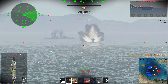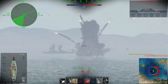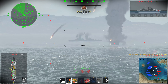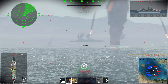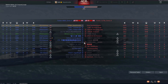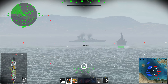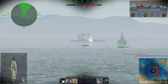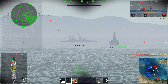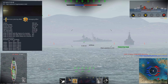Speed is 39 km/h — that's a problem when you get HE-spammed. Funnel damage drops your speed even further, and you lose a lot of speed when turning. This is not a fast ship — not the slowest, but definitely not fast — so dodging bombs or torpedoes is not really an option.